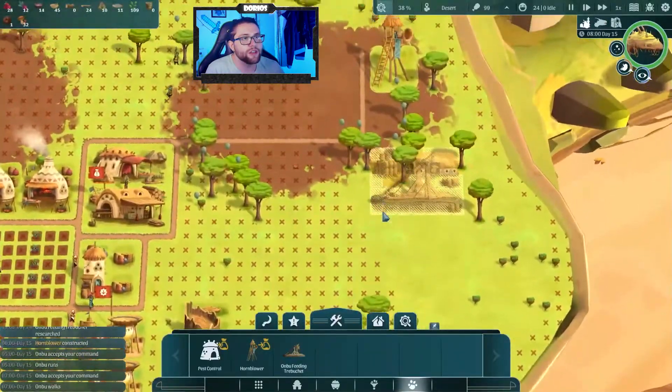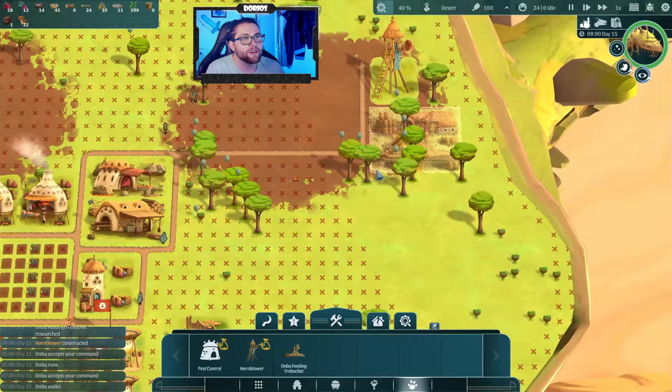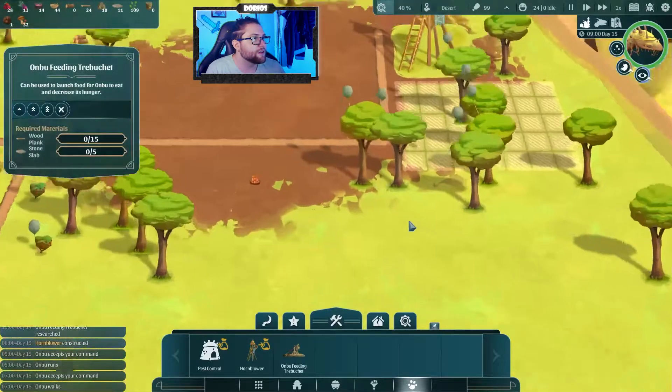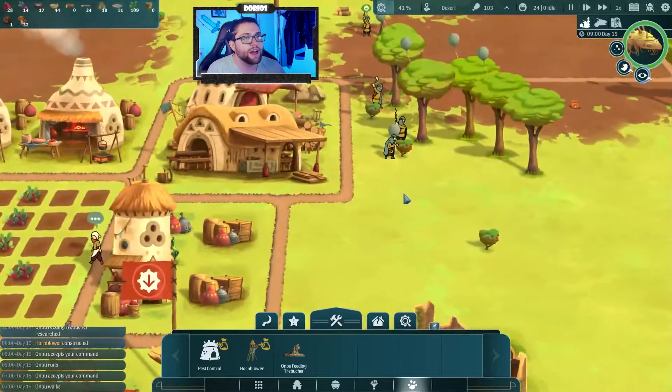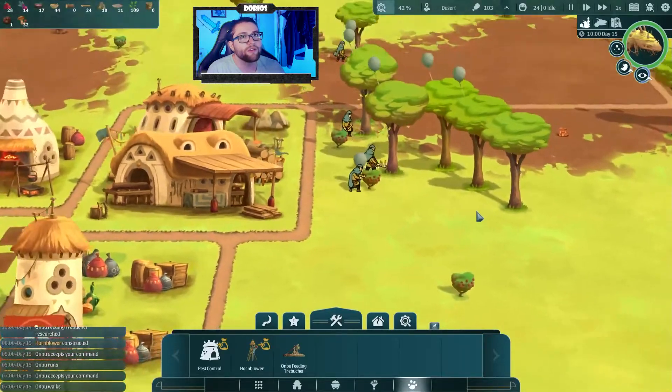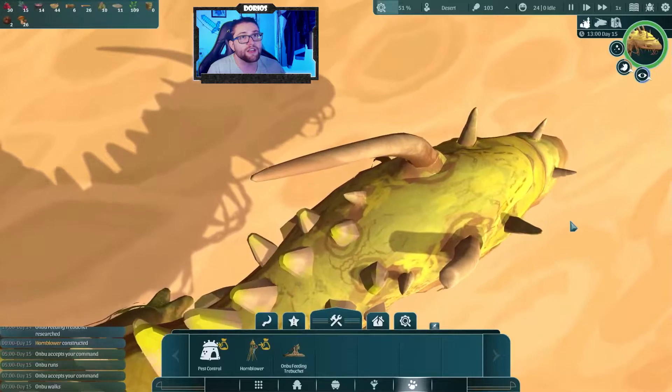We now have the Anbu feeding trebuchet, so maybe we'll go ahead and place that right here next to the horn. It takes wood planks and stone slabs, which we do have, and they're just going to go ahead and build that over time hopefully. I love that we can come all the way up here to actually see its head and everything as well.